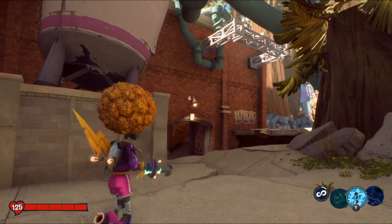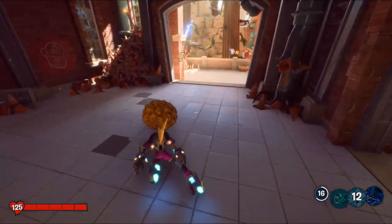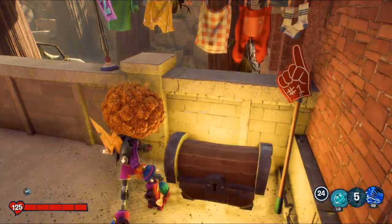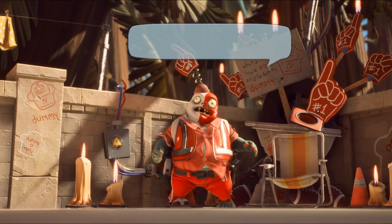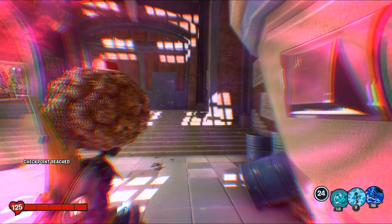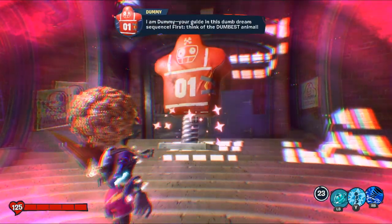You can turn into electricity and just fly through places. We're going to do a mission to save the dummies, and the mission is called 'Becoming One with the Thumb.' This is how we're going to find the sacred battery, and this is part of three missions we have to complete before we can get to the big boss, which I believe is called Dreadwood.